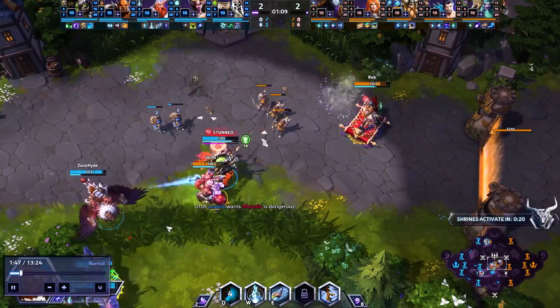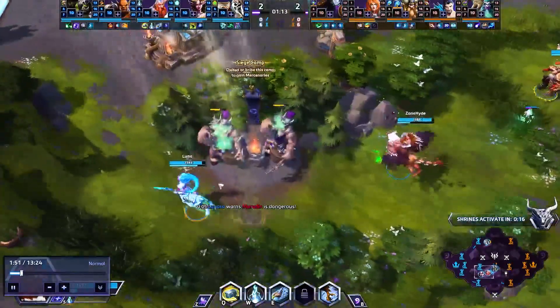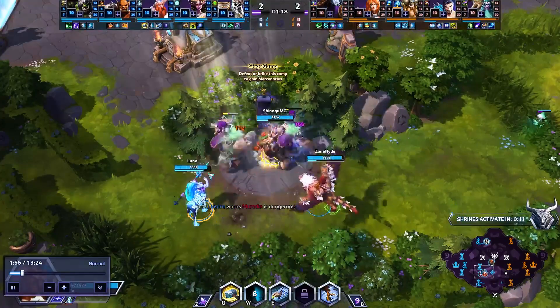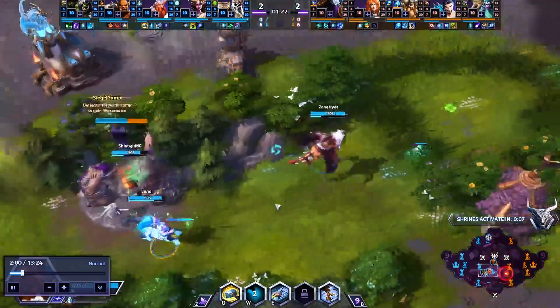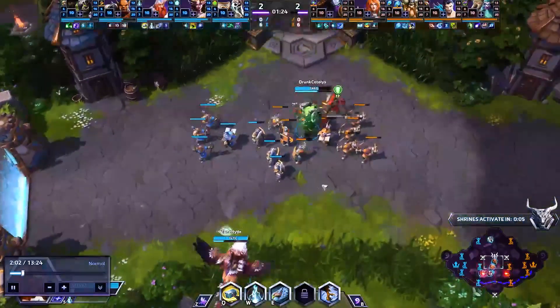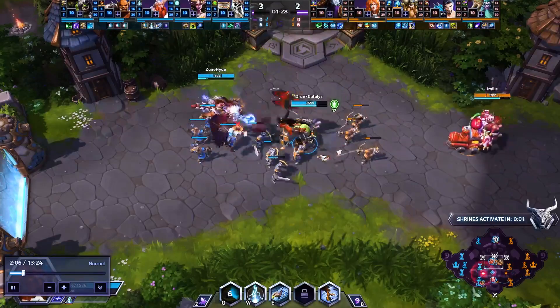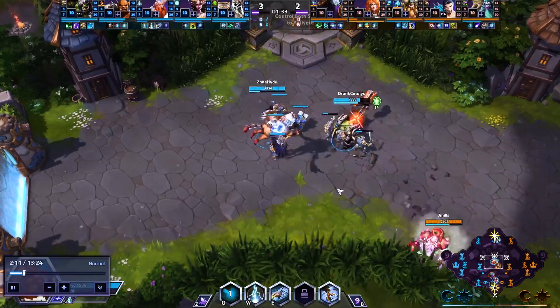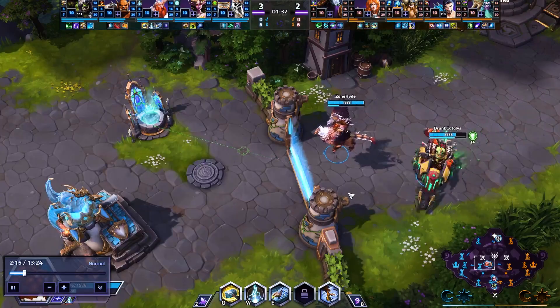I do have another W right now, but I'm going to save it and opt to use that on the siege camp which Lunara is currently clearing out. She's already on this camp well ahead of time and has already cleared out that bottom wave, so we've got a very proactive rotation going on on the bottom side of the map. I throw another Q, clear out this mid wave, and we're looking to rotate top if needed to help Leoric out with his 1v1 into the enemy Sonya.